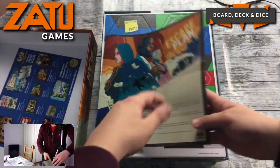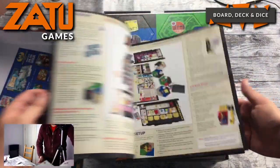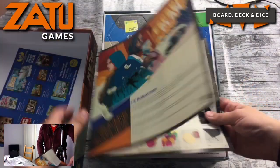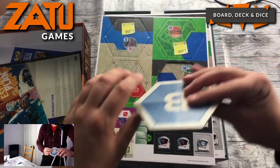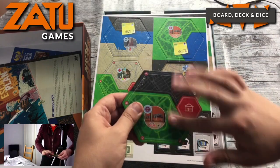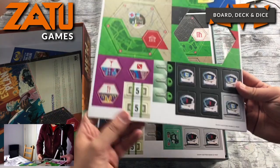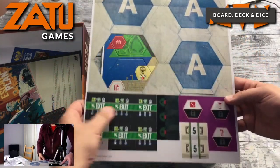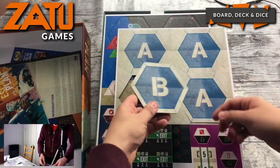The game rules. And I'm expecting the kind of standard layout for Lacerda games — all the components. We have some punch board. Beautiful — thirteen on one side and some scenery on the other. Various things. The keys, of course, which we've got upgraded. Nice chunky money cards, some of these double-sided. We have numbers — oh no, that's not thirteen, that's a B.